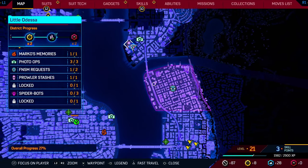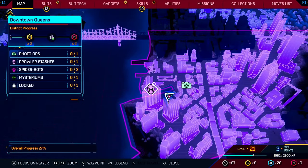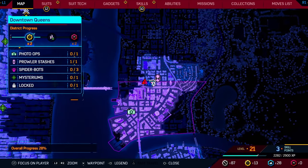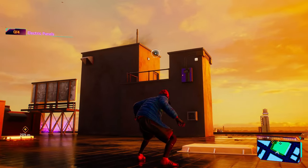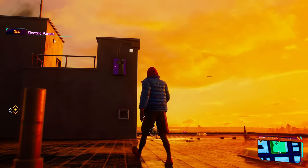From Little Odessa, we're going to head north again across the bridge, and there's going to be another building with a Prowler Stash here just next to the bay. After finishing up the Downtown Queen stash, you're going to head just a little bit northwest right to the border of Astoria. There's going to be another large building with a Prowler Stash on it. To complete this puzzle, we need to find four of these purple boxes and hit them all with electricity before the time runs out.